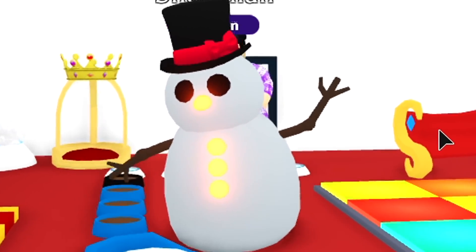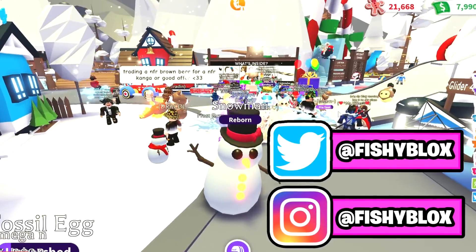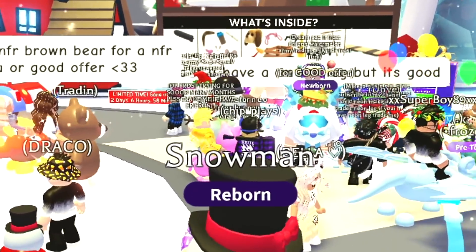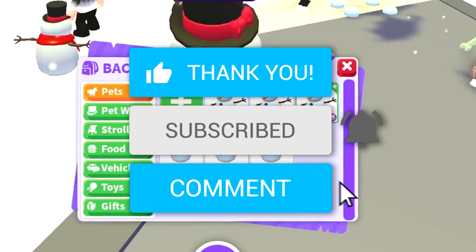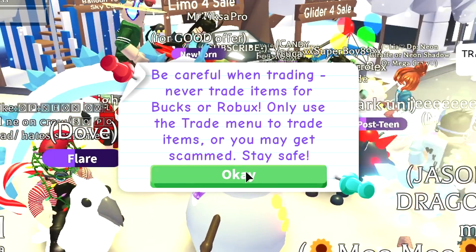This is the brand new neon snowman. I'm gonna be trading this neon snowman in this rich Adopt Me server with the frost dragon and many other cool pets. But before then, if you guys want your own snowman, all you have to do is drop a like on the video, hit the subscribe button, and comment down your Roblox username. Now let's get right into the trading.